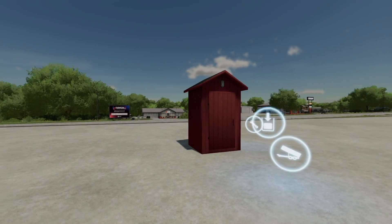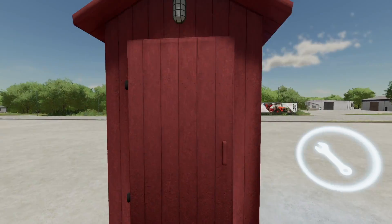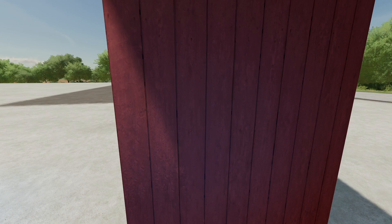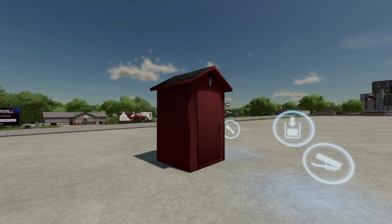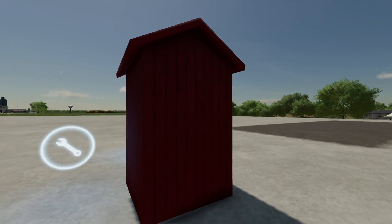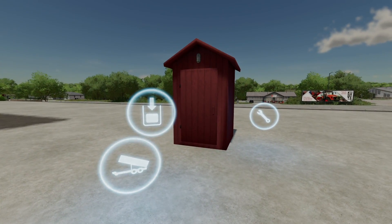Next to last new mod for all platforms today is the Outhouse from Omatana. You can open it up and there's toilet paper inside. It's a production chain — straw in gets you manure out, wood chips in gets manure out, or water in gets slurry out. They note that in real life it's not that easy to use human waste for fertilizer, but fortunately FS22 is just a game. You can also change the color of the outhouse.